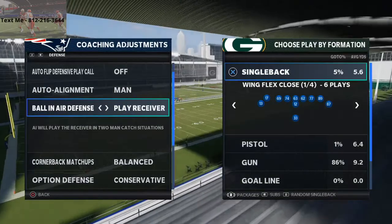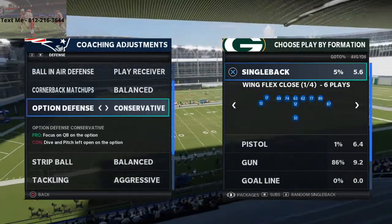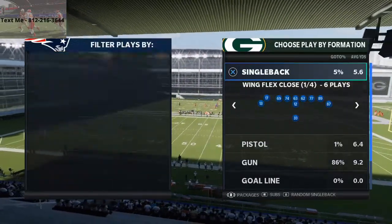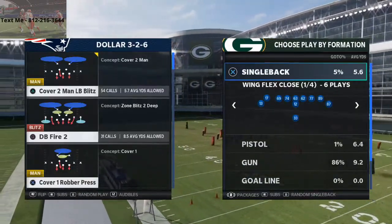So the meta coverage, honestly, is man-to-man coverage. That's the best way to play the game this year. And you're seeing that people will drop their curl flats at that 25-yard mark. So what I want to do is show a little bit of a trick to be able to beat this.